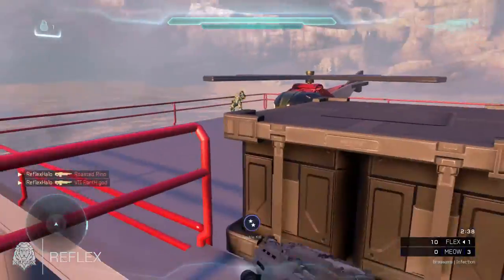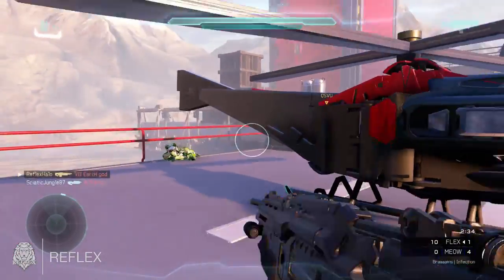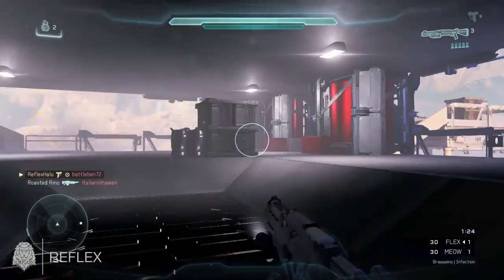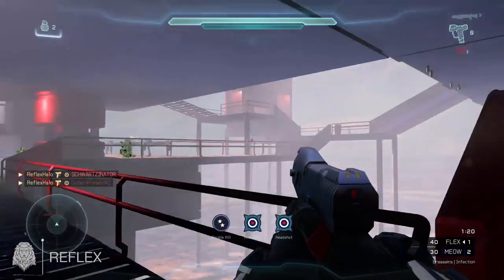Moving on to the next map, Drill Sight. The pistol's fairly obvious just like Power Installation 484, but on this map it's actually by the helicopter. If you can obtain the pistol you should be able to go on some pretty decent sprees — as long as you can find the right spot and location, you should be fine when using this pistol.